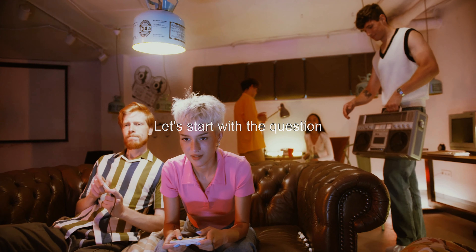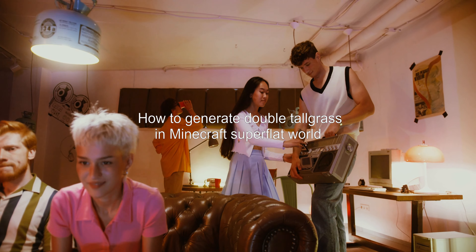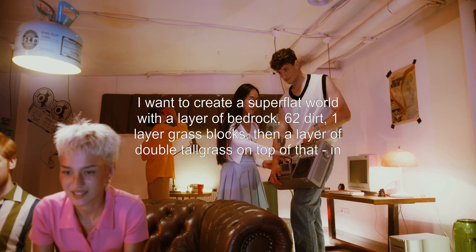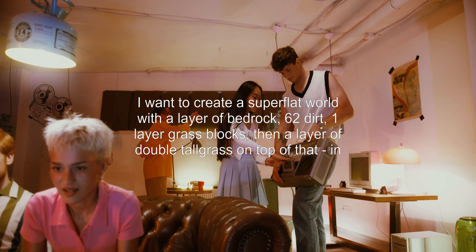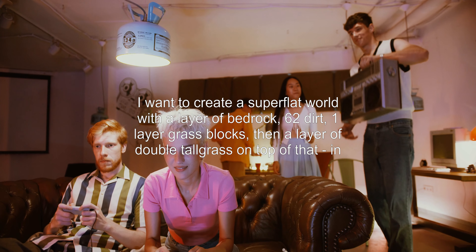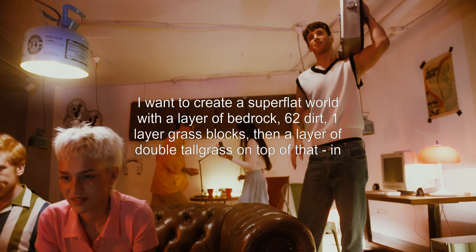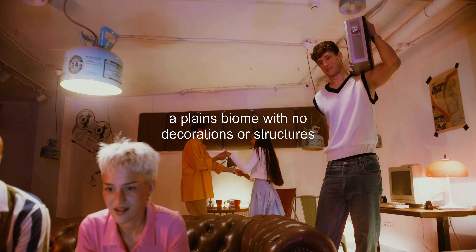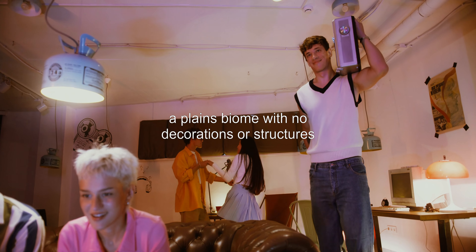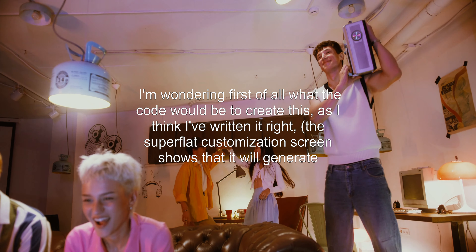How to generate double tallgrass in a Minecraft Superflat World. I want to create a superflat world with a layer of bedrock, 62 dirt, one layer of grass blocks, then a layer of double tallgrass on top of that, in a plains biome with no decorations or structures. I'm wondering first of all what the code would be to create this.